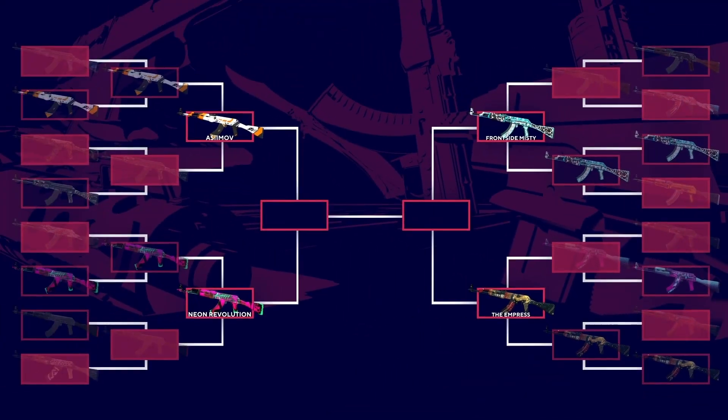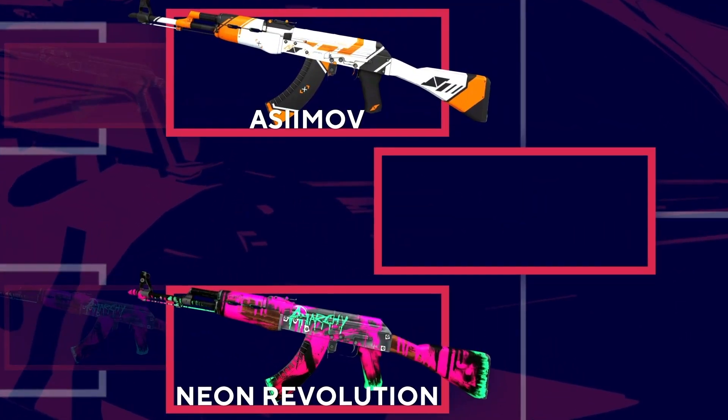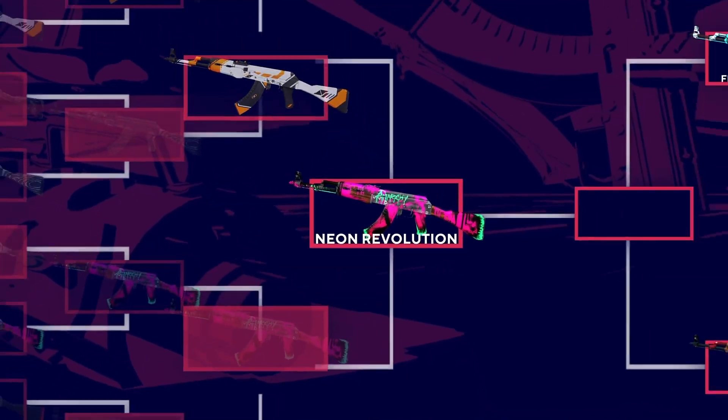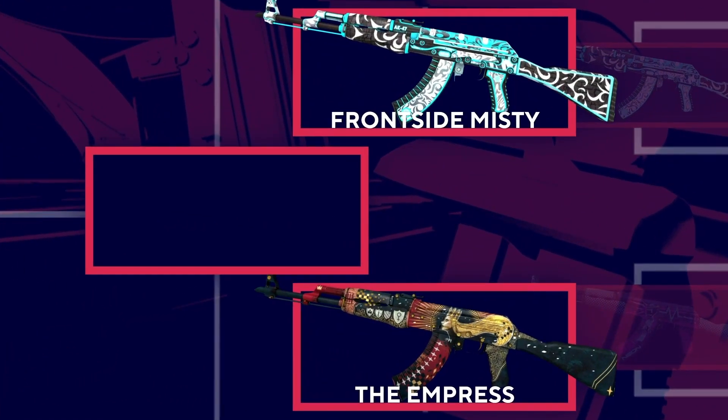We started out with 16 skins and now only four remain. We're going into the semi-finals now, so we'll see which one will survive. Neon Revolution versus the Asiimov — I will go with the Neon Revolution. Round two: the Empress versus the Front Side Misty — definitely the Front Side Misty.